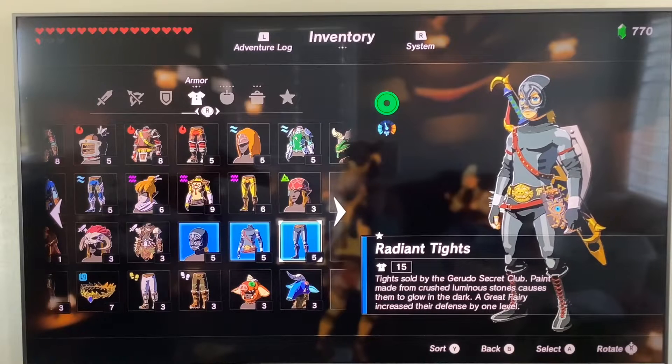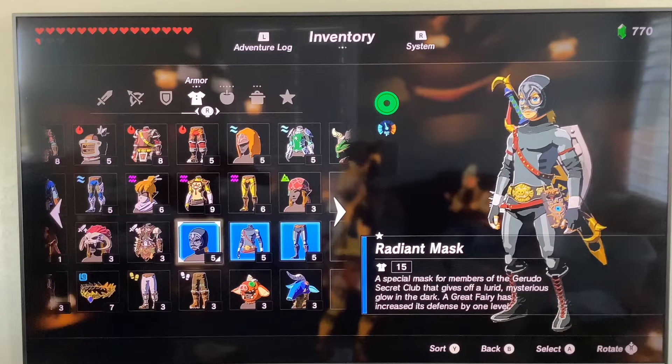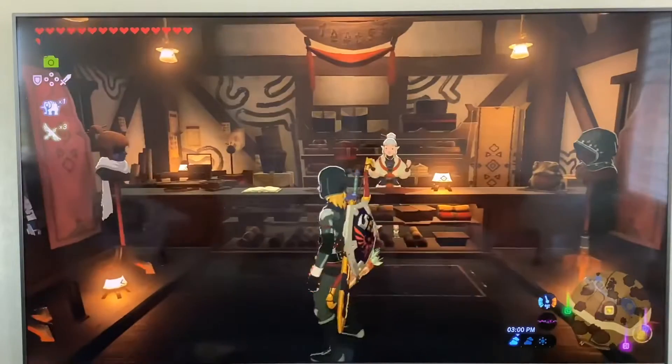Hey everybody and welcome to this video. Today I'm going to be showing you where to get the Radiant outfit. This outfit is a Gerudo special outfit. It consists of the Radiant shirt, the Radiant mask, and the Radiant tights.